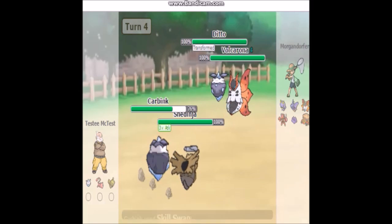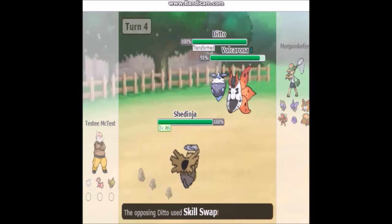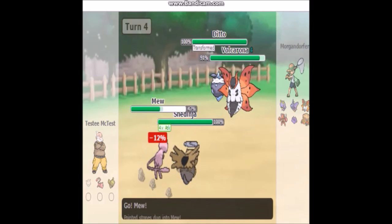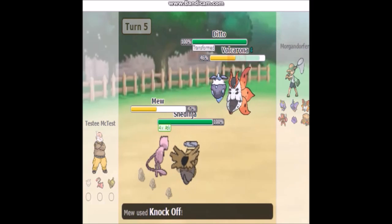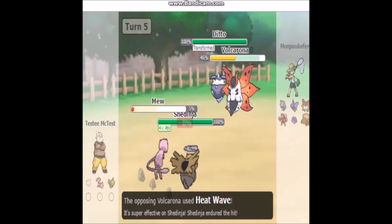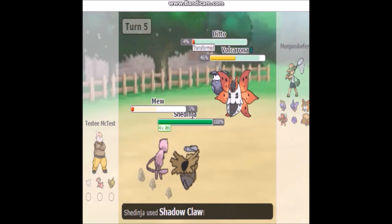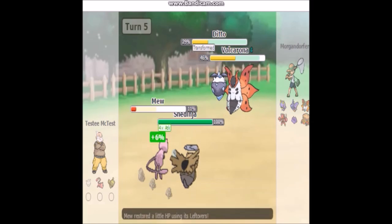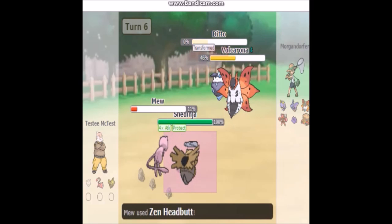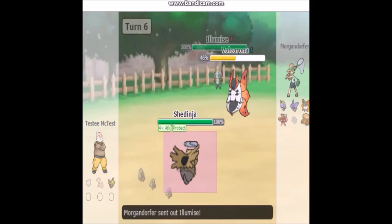I just used Skill Swap one more time to mess with my opponent. I'm lucky that the Ditto didn't transform into something else, because I could have gotten my ability swapped away if they weren't both Sturdy. At this point I'm actually poisoned by the Ditto — and that's when I used the Lum Berry. I was like, "Jesus Christ, I needed this thing." So I just need to get that Ditto out of there as much as I can. I use Protect, and then get rid of that Ditto slash Carbink. Everything is going very well so far — Shedinja has Sturdy and it's really the only thing helping me right now.